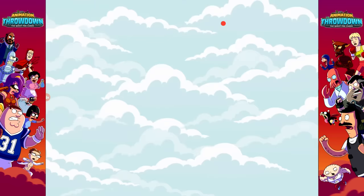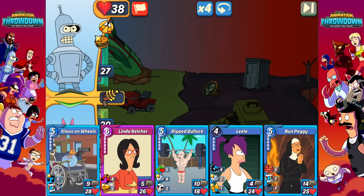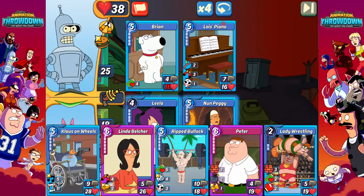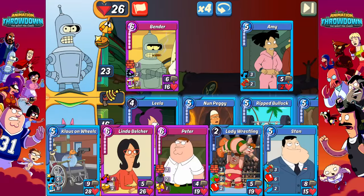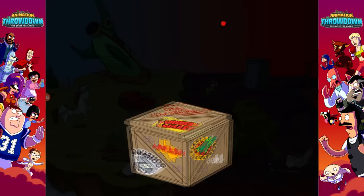I'm not sure exactly what goes into the point system. Maybe it does depend on what they throw down, as well as whether it's a rare card. Let's do Leela because she has payback, and Nude Peggy. They made it onto the field with an epic card, so maybe that's three points off. Let's check once we're done — throw down Ripped Bullock. They may have thrown another one on, so this could potentially be a horrible score. Let's throw down Peggy. We got 96 — exactly the same as the second match.